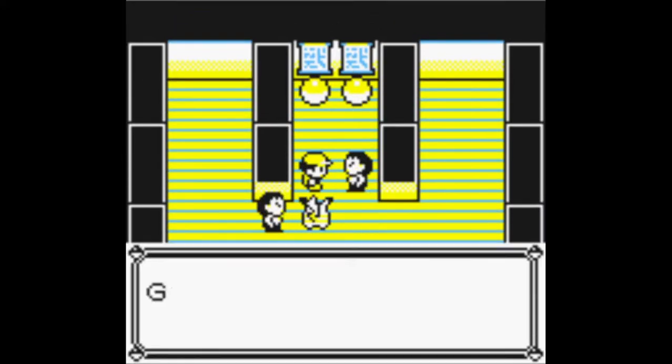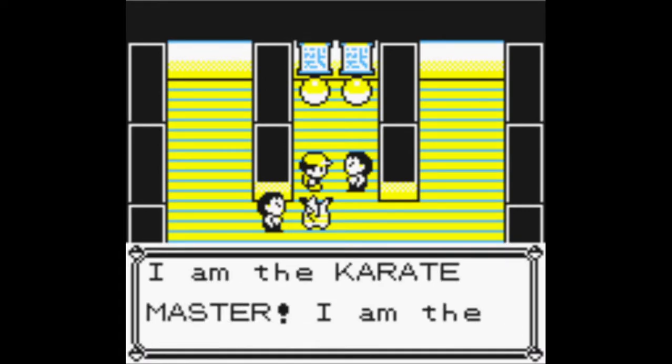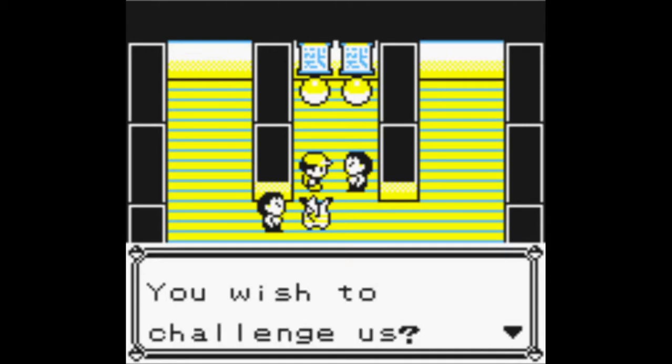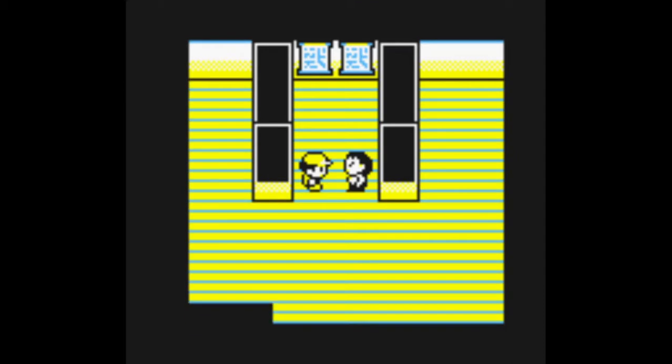And then the leader up here — the Karate Master — says: 'I am the Karate Master, I am the leader here. Do you wish to challenge us? Expect no mercy, FWAH!' Or something like that.